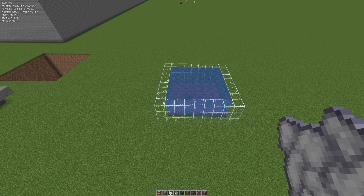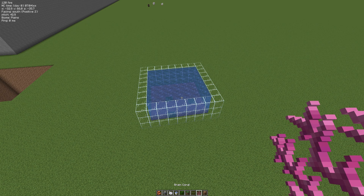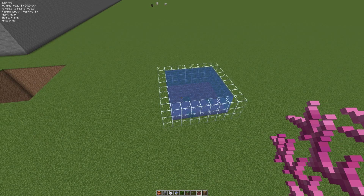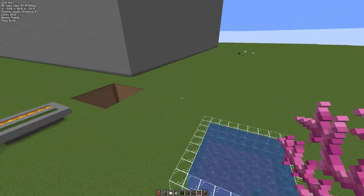Hello folks, it's Sam Fielder here back with the next in my Carpet Mod series, and today we're going to be taking a look at renewable coral. Now you can renew coral in the default game kind of — if you're in a warm ocean, you can bone meal blocks of dirt and you might get a chance of getting coral, but with Carpet Mod we can do this more consistently.